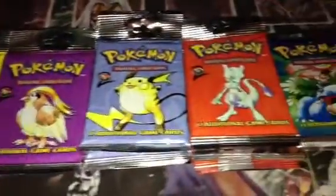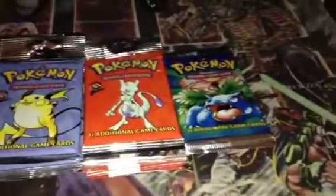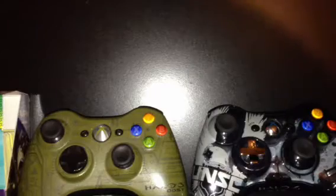I got 10 packs of Base Set 2 - two Gyarados, two Pidgeot, three Raichu, and three Mewtwo. And the Base Set pack behind that card I bought as a blister - just the one pack - and it fell apart in the package, so I guess I'm gonna open it. Let's get this started. I decided I'm gonna collect from Base Set 2, from Base Set all the way over to Neo - that's what I'm gonna start collecting from now on.